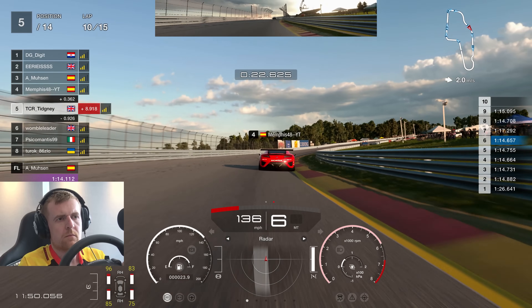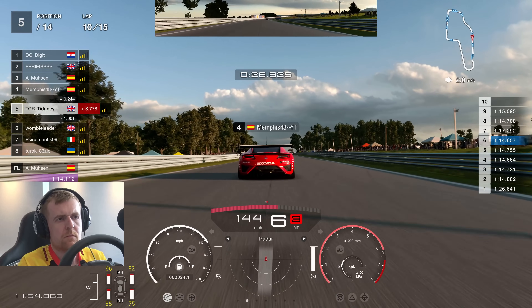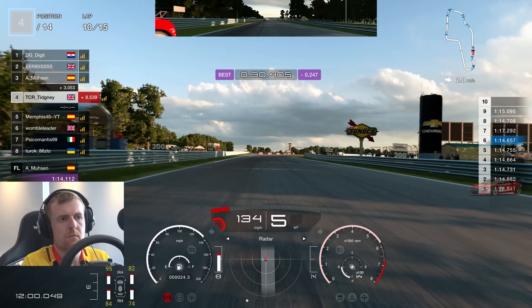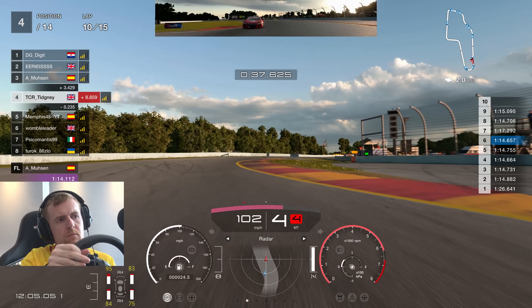We advance to lap 10 and we've got a bigger run on Memphis this time. Look at how much further back we are in the slipstream, but look at the speed difference — it's got to be nearly 6.7 miles an hour. We go down the inside, all on the brakes. Job done — through we go. Happy days, P4.